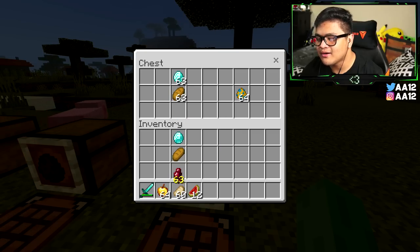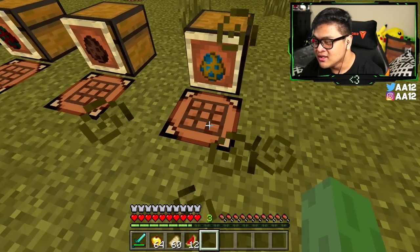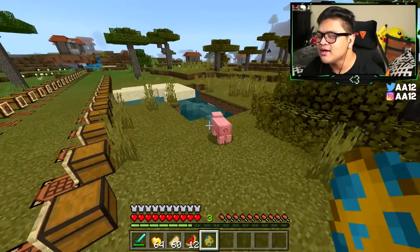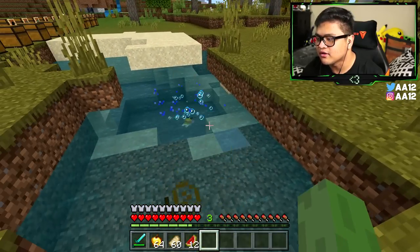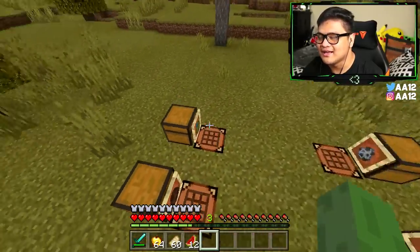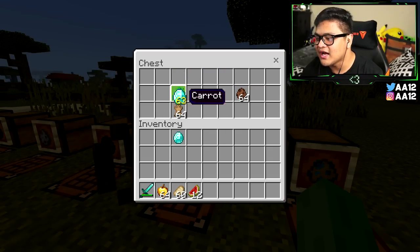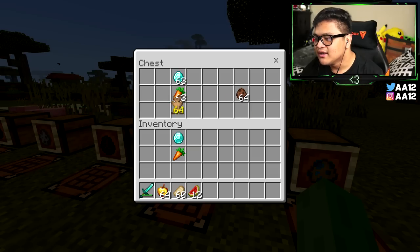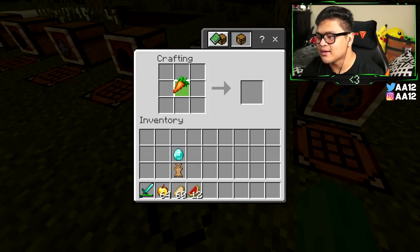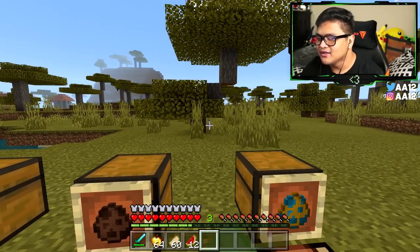For the puffer fish spawn egg, you need one diamond, one bread, and one spider eye. Put the diamond on top, the bread in the middle, and the spider eye on the bottom, and you get your puffer fish. For the rabbit spawn egg, all you need is one diamond, one carrot, and one rabbit hide — and you get a rabbit. Have fun, little bunny.